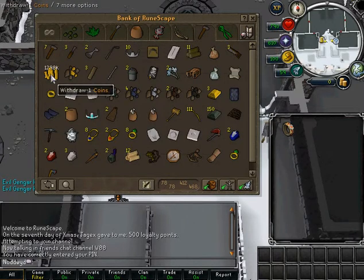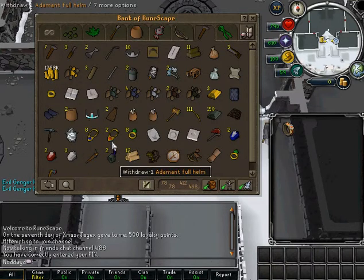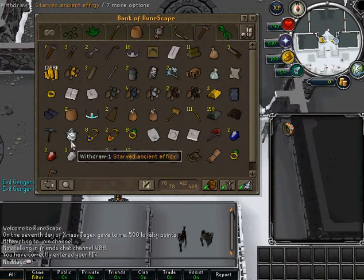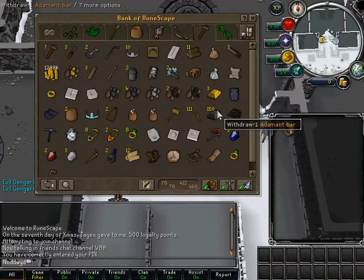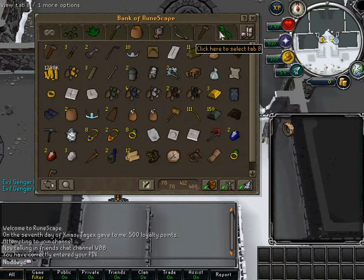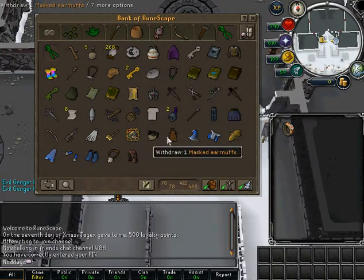And then I have just over 1 million coins. Some crap I found. Gotta smith those. Need more Sacred Clay. Wicked Hood — get it for free.